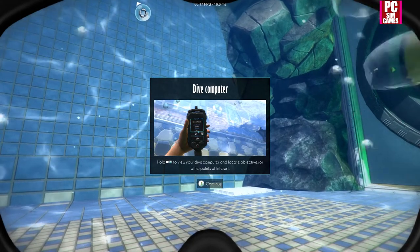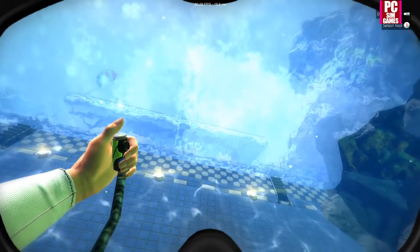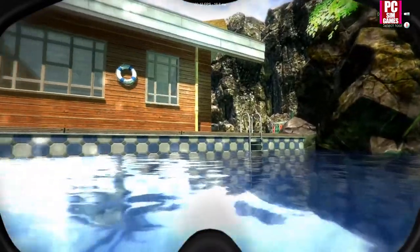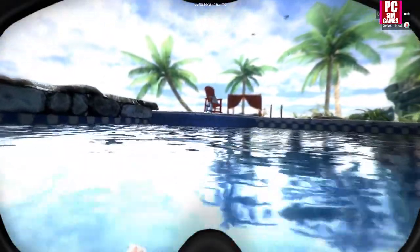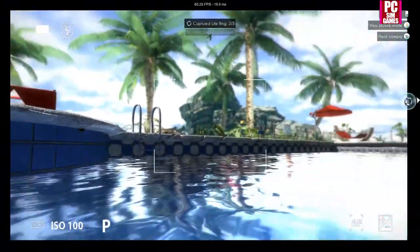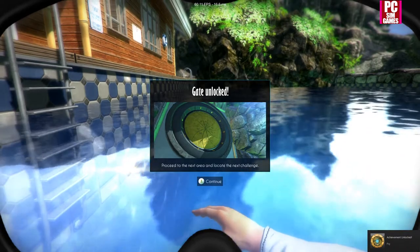Hold LB to view your dive computer and locate objectives or other points of interest. Check status and current objectives - okay, so we need to go this way, up we go. Select tool with B - all of our camera. Take the picture - there's the first one, there's one over there. Three of three done, finished! Continue - get unlocked, proceed to the next area and locate the next challenge.